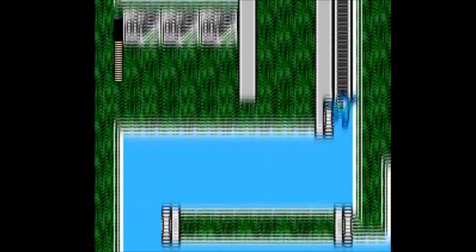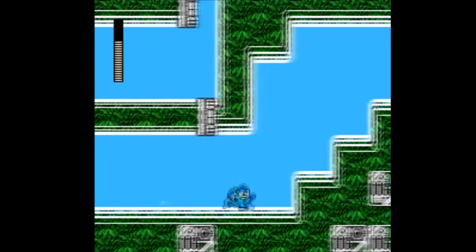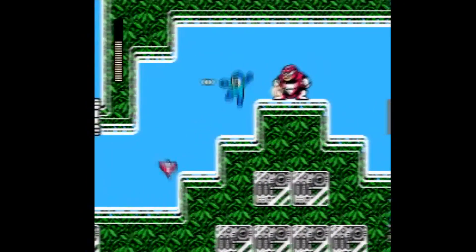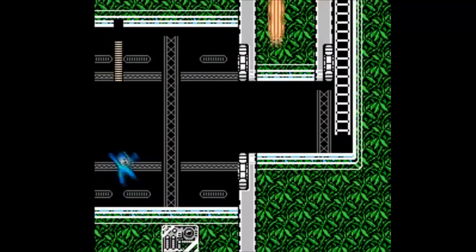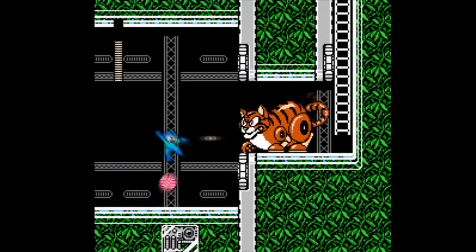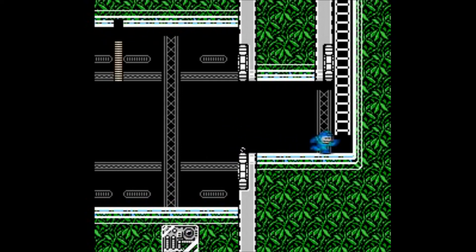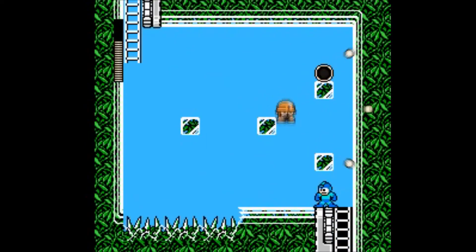There's a giant cat that shoots balls at you — it's easy to shoot its paw. If you had the Search Snake it would be a lot easier. If not, you'll see another cat coming. You can kill it before the ball hits. If not, he's going to shoot fleas at you. Best to ignore the fleas and just keep at him until he's gone. Here you gotta watch your footing.